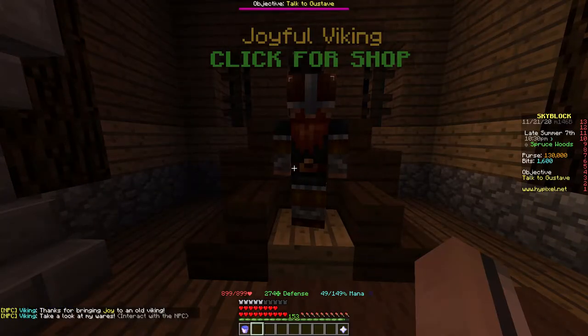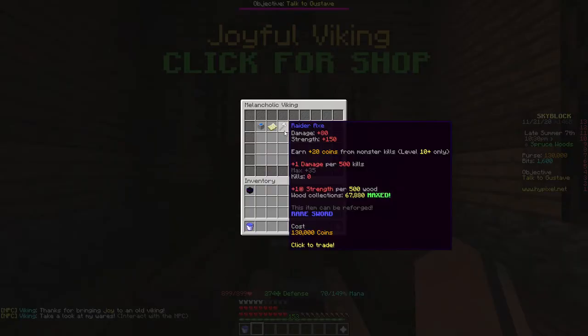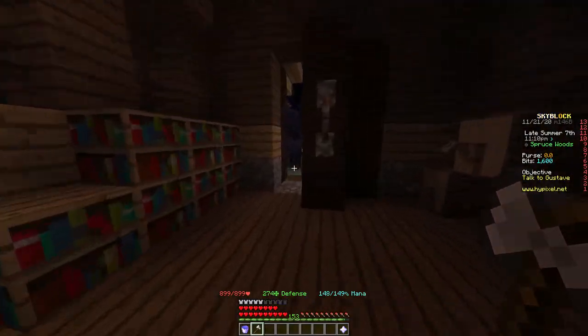Then he'll tell you a bunch of things and then you can open up the shop, which will include the lovely Raiders Axe. Now you have it, but there is more to it. I won't go into it in this video, but if you want to check out how to enchant it, then be sure to click the link in the description.